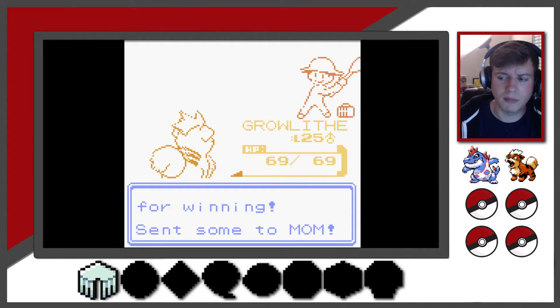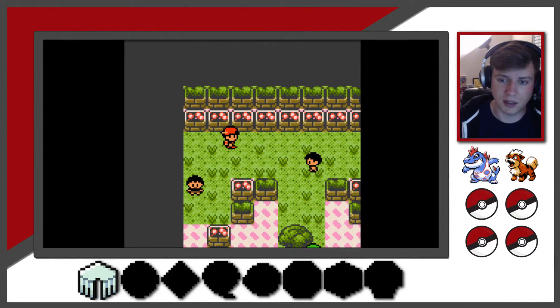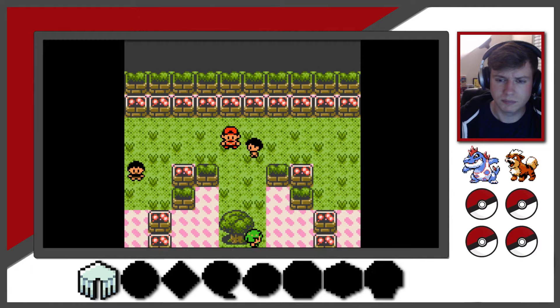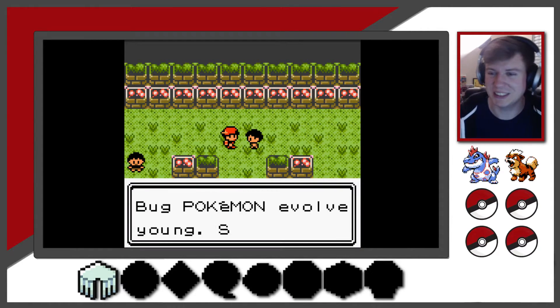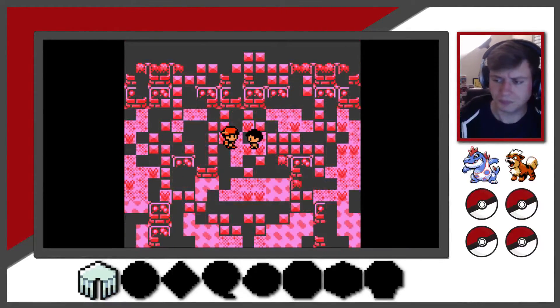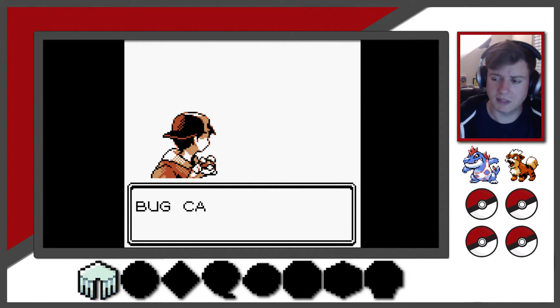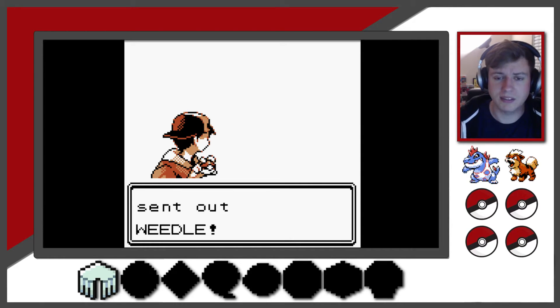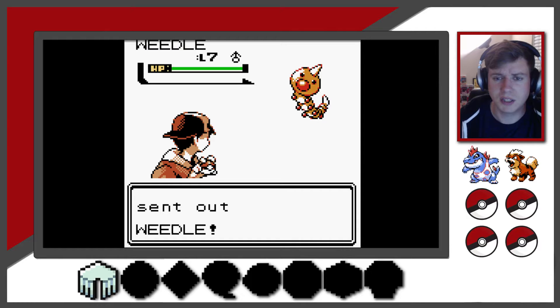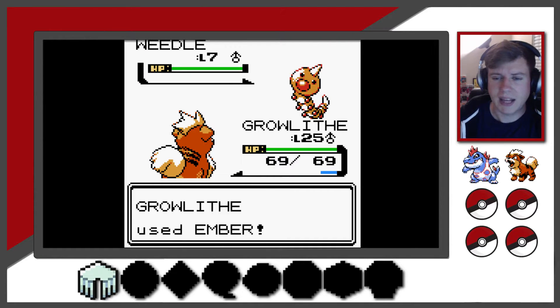There are two trainers in here that we're not going to fight. One of them has a Caterpie and Weedle, and the other has a Weedle, Kakuna, and Beedrill — but we're going to avoid that. I tried to get through without triggering the rotating trainer but just missed it. He's got the three — Weedle, Kakuna, and Beedrill at levels 7, 9, and 12. Not too big of a deal. I don't need the experience — we're way ahead of the game. Grinding between videos has really helped me out, though it is an exhausting and tedious process.